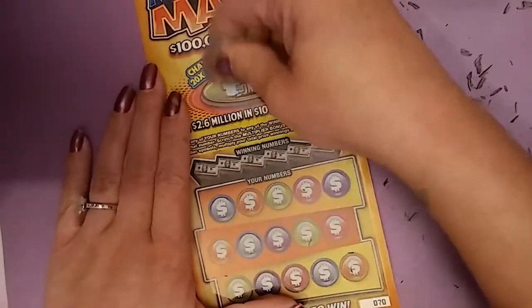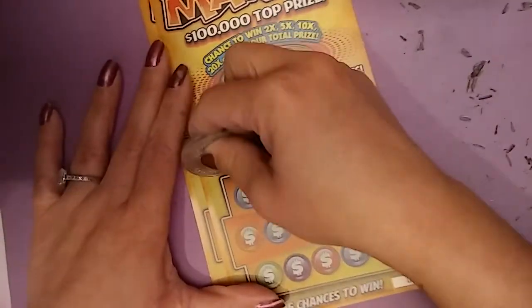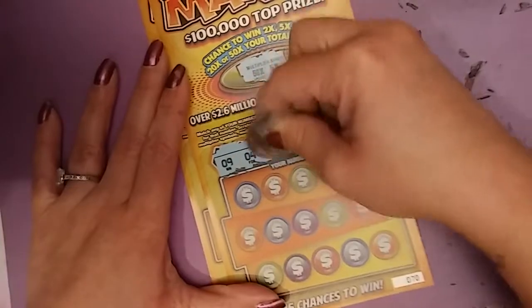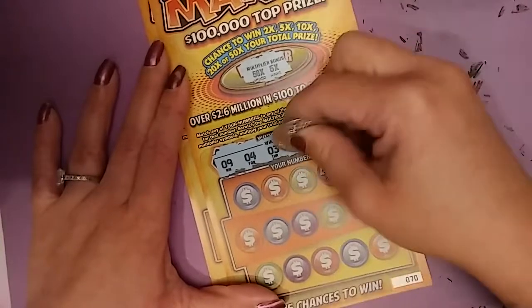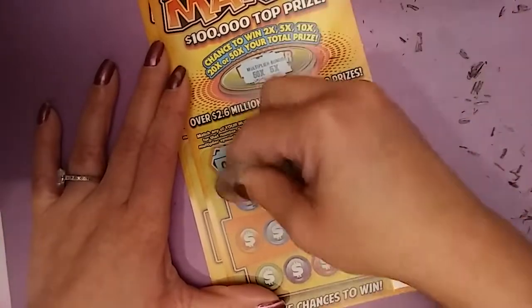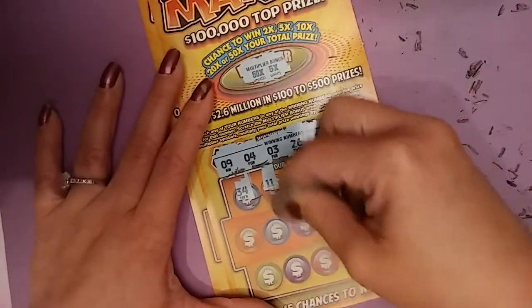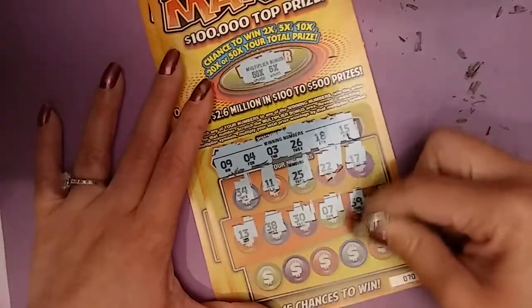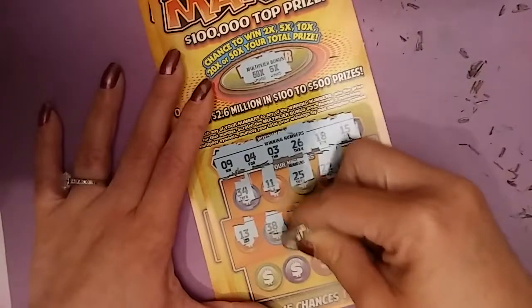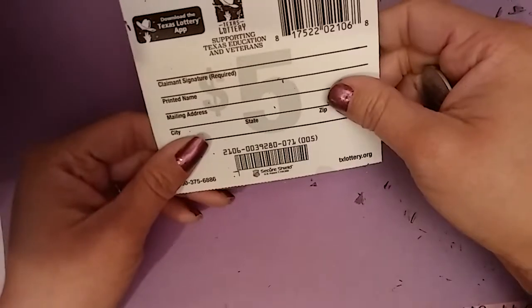$5 ticket. Ticket 70, nope. Code 0039280. 9, 4, 3, 26, 18, 15, 17, 22, 25, 11, 34, 39, 7, 30, 38. 13, 31, 21, 1, 33, 35, 25. Nothing here. Nothing here. Last one on this round.